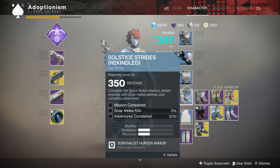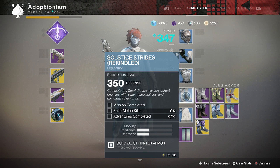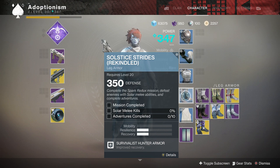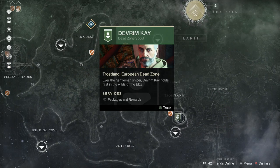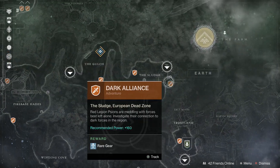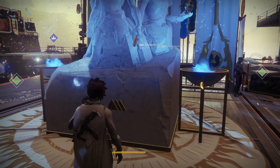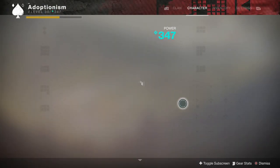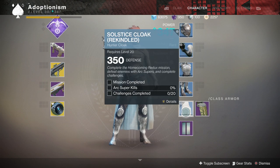Next is the Spark redux mission — defeat enemies with solar melee abilities, which means I'd have to change my subclass. Then adventures: adventures are the little orange things on the map. If you already completed all of them, you can just talk to the area vendor like Devrim on Earth and he'll give you adventures. Ten adventures shouldn't take too long — you can usually speed run those.